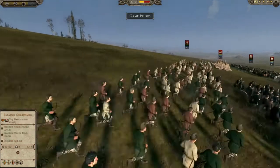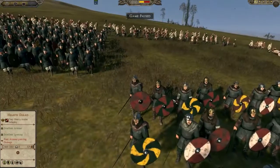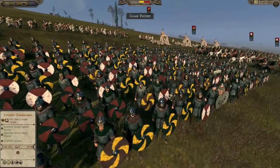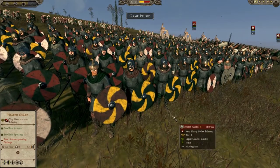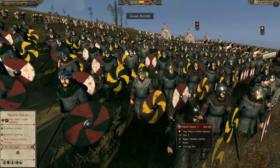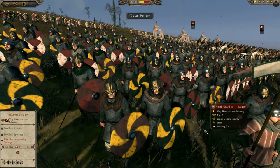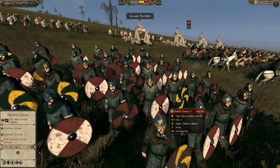Now we've got a javelin man in the back, and over here we've got the hearth guard. The hearth guard is more of — these are the king's closest companions. They're the nobles.